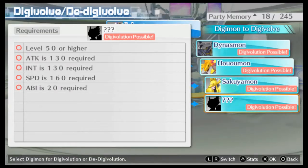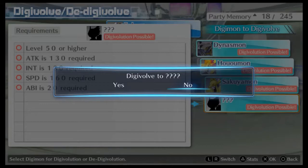The Digivolution requirements are actually much nicer and kinder than the starter Digimon burst mode requirements were. You need to be level 50 or higher, 130 attack or plus, intelligence 130 plus, speed 160 plus, and your ability must be above 20. There is no friendship or cam requirement, so this is more of the easier ones to obtain.